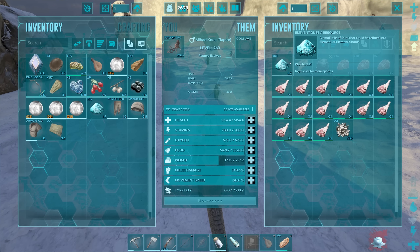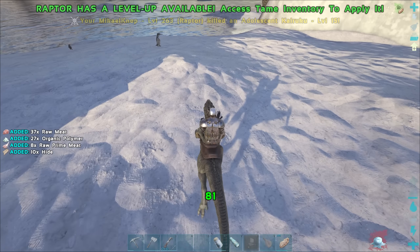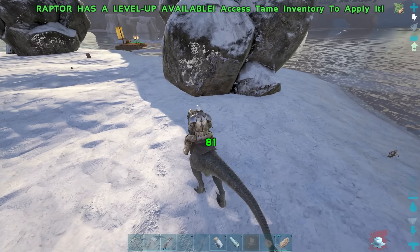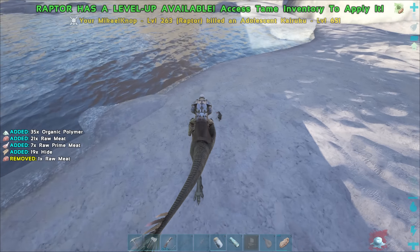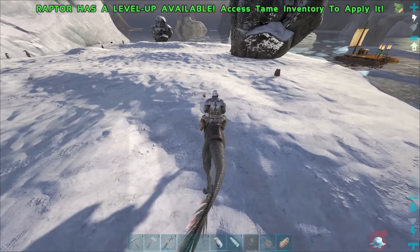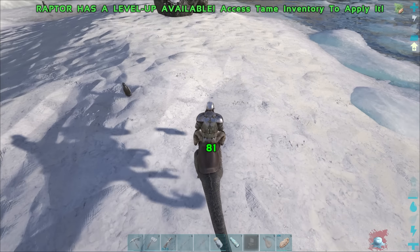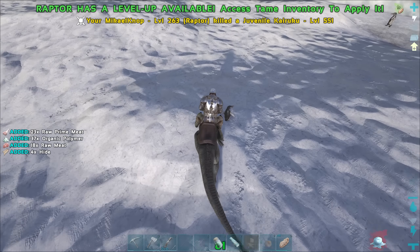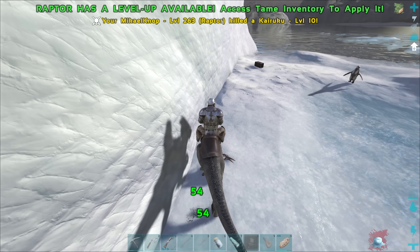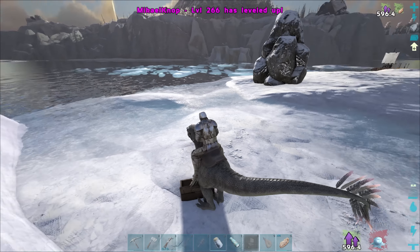I'll take the oil as well and drop everything else. Let's see if we can get all the necessary polymer here. 35 polymer from that one. I always thought baby penguins give the most polymer — but maybe that's an urban ARK myth. Let me know in the comments! That juvenile gave me 24. And nice — an explorer note! Three more points, and let's put a bit more weight on the raptor.